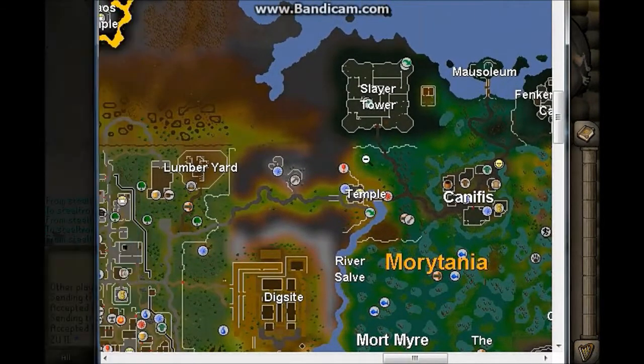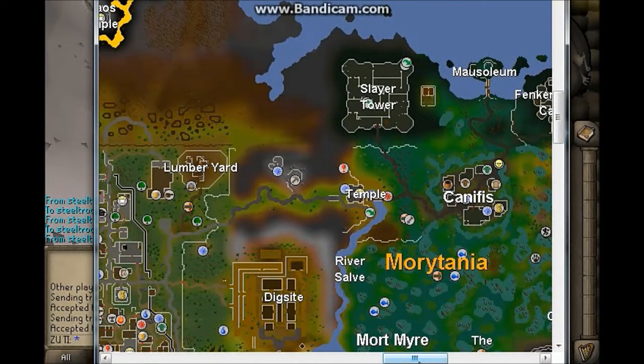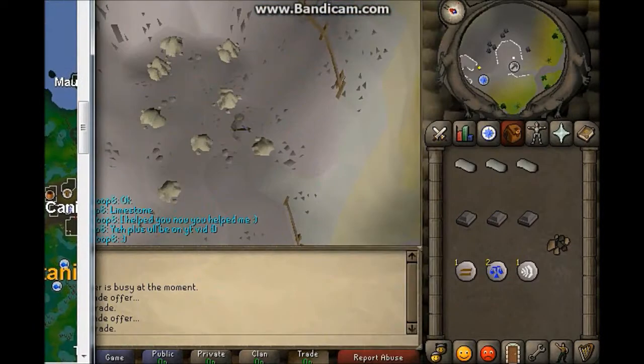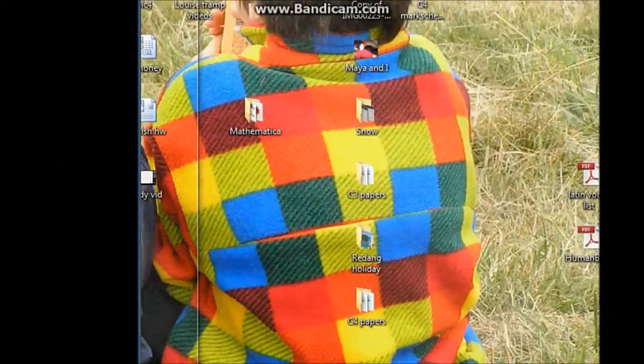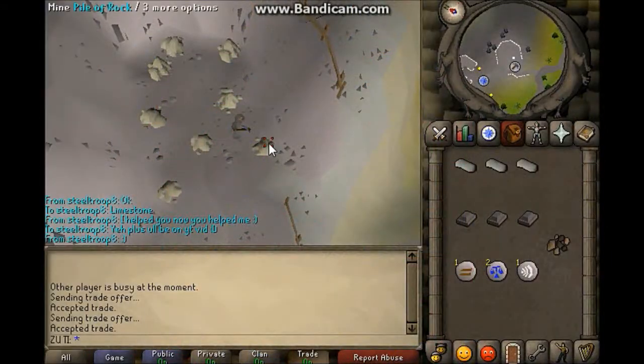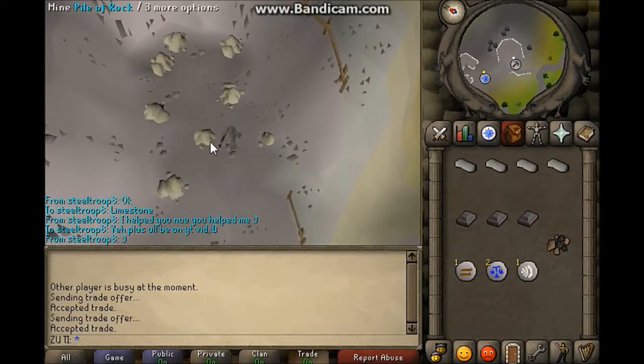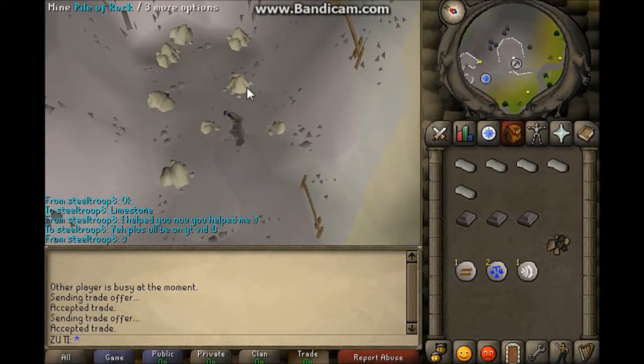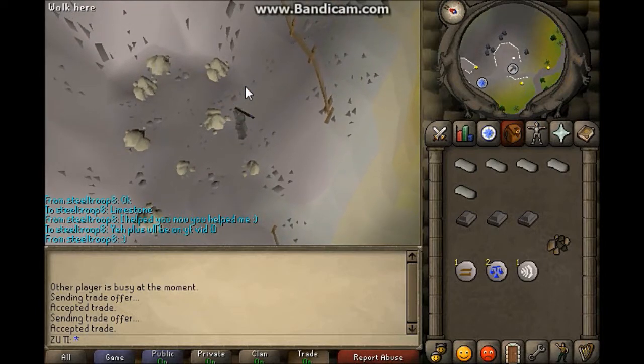In order to mine the limestone, you want to teleport to Varrock. Run up here, run east — north, east — and then this is the mine that you mine them from here. Now, once you've mined your 8 or 4 that you need, I'm just mining 8, and then I'll rejoin you. I'll put this at the beginning of the video because I forgot — when I did it the first time I used limestone bricks.